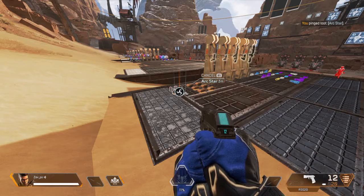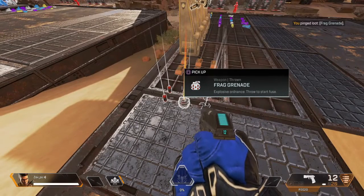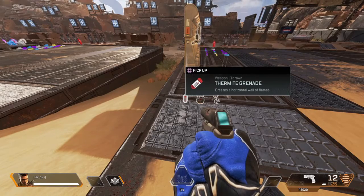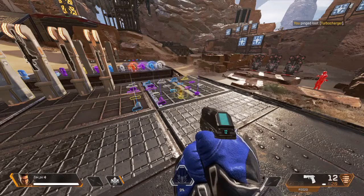Arcstar here. Not much damage, but it'll slow them down. Stop them in their tracks. Frag grenade here. Solid area of effect. Highly effective indoors. Thermite grenade here. Good damage over time.